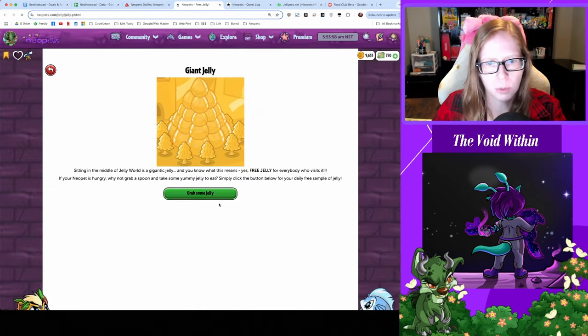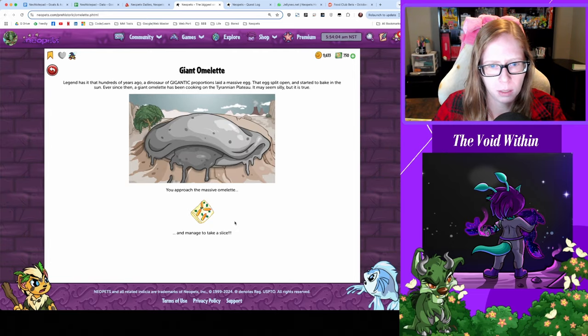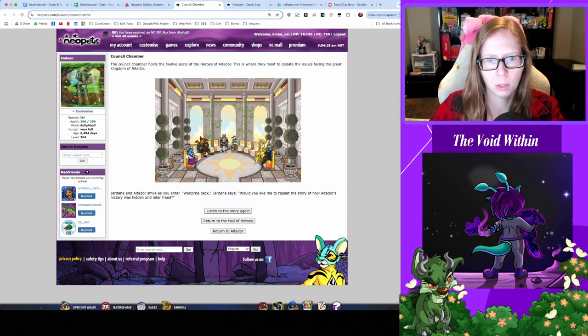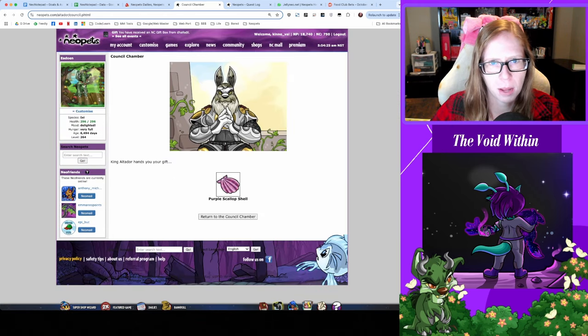Starting with our free food — give me some jelly, thank you, give me that omelet, thank you. Don't forget to collect your interest at the bank. Good morning King Altidor, how are you today? Thanks for the shell.